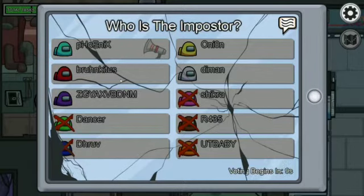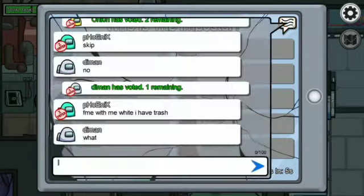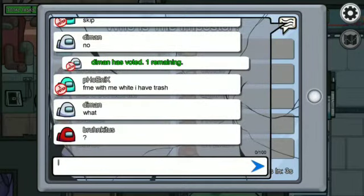The discussion will happen through chatting. You can discuss who may be the imposter. If majority votes are given against the imposter, the imposter will be eliminated and the crewmates will win.